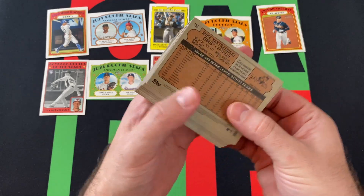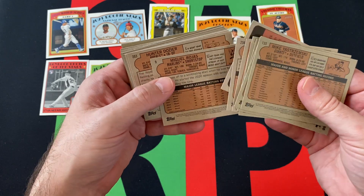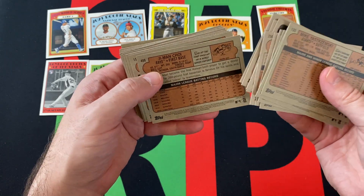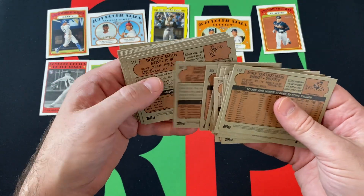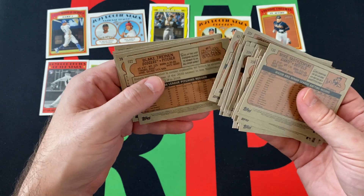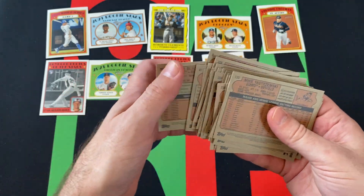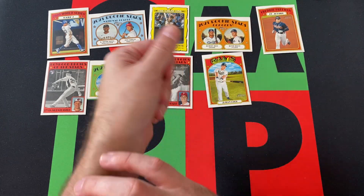So not really much going on in there. Do we get a short print? Yep — Ji-Man Choi is a short print. Any sort of weird variation or anything? Doesn't appear to be. So yeah, that's typical 2021 Heritage hanger box.